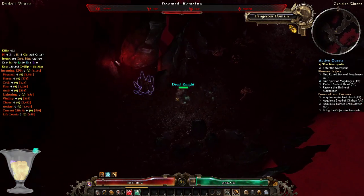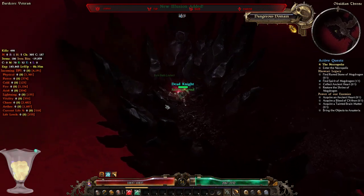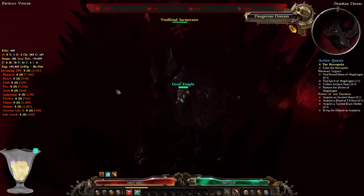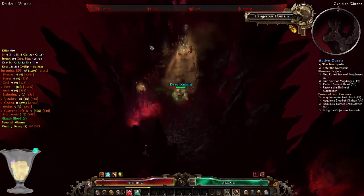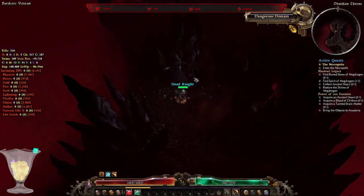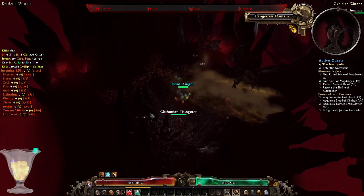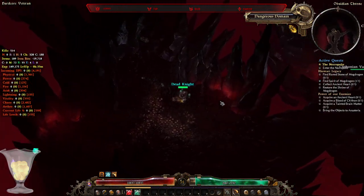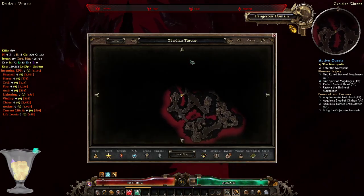Let's clear the rest of the area first before using the rift, in case we missed some elites hiding. If you play this game for the first time, there are a lot of destructible terrains — walls, doors, even wardrobes — which can drop green items or legendaries. You can hover your mouse cursor over them, and if they're destructible, you can check them with auto-attacks. Sometimes an item will pop from them.